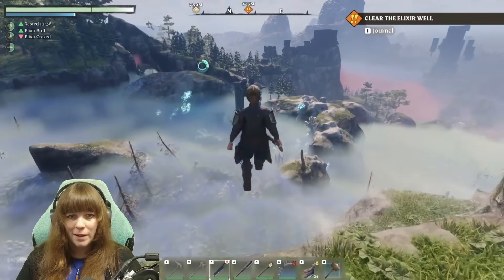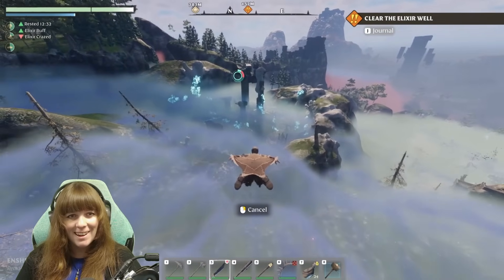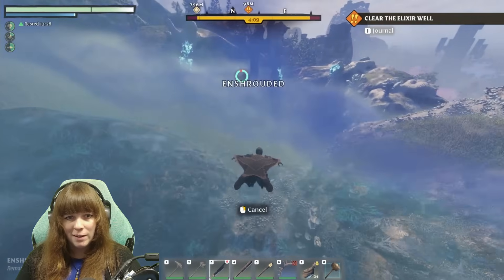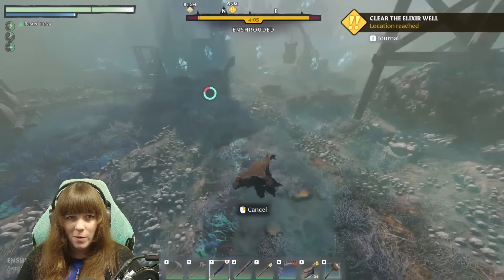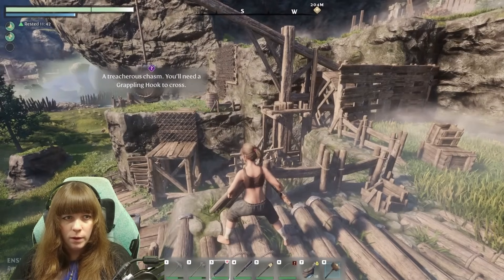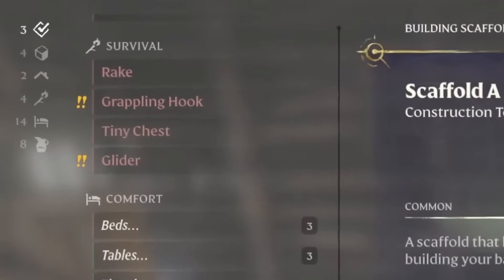Get a grappling hook and a glider as soon as possible. These are great items you will need throughout the game. They will help you get around, and in some areas you can't even get in without a grappling hook. You make both of these in the workbench under the survival tab.